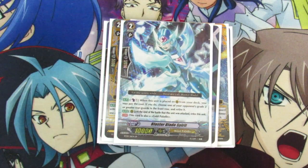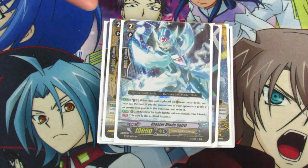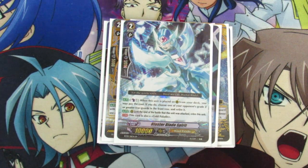And then also one Blaster Blade Spirit. Blaster Blade Spirit is there for the 10k body. Usually what I like doing is using Wingull Brave's skill if I already have another Grade 2 — I can guarantee Blaster Blade Spirit in my hand and get a nice 10k body, which pretty much adds a little bit more defense.